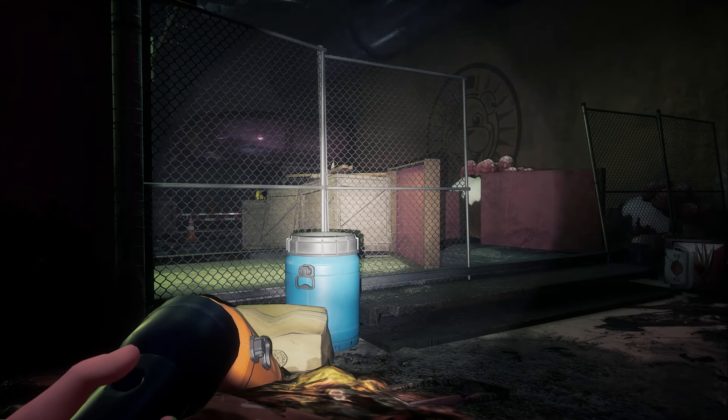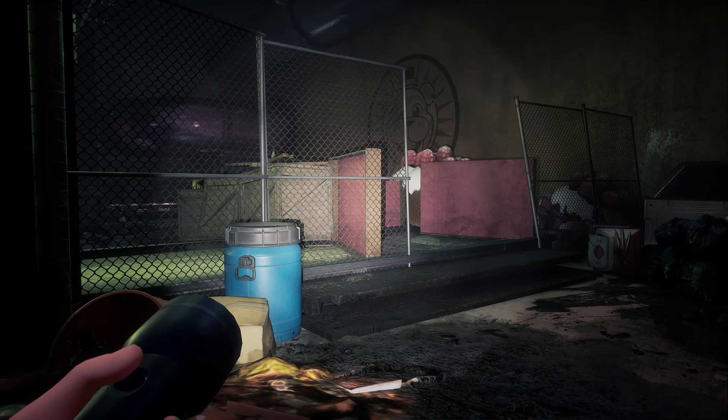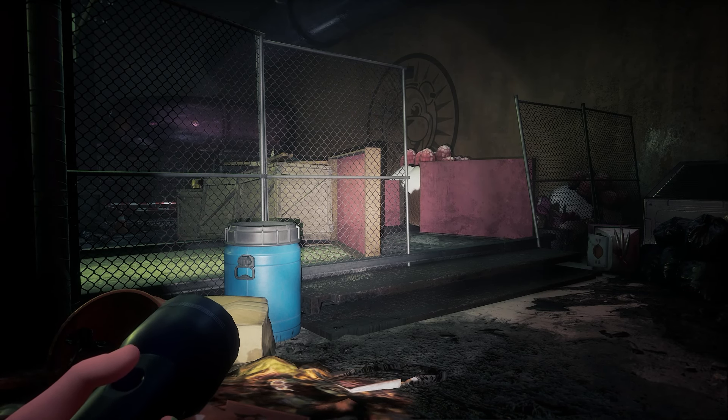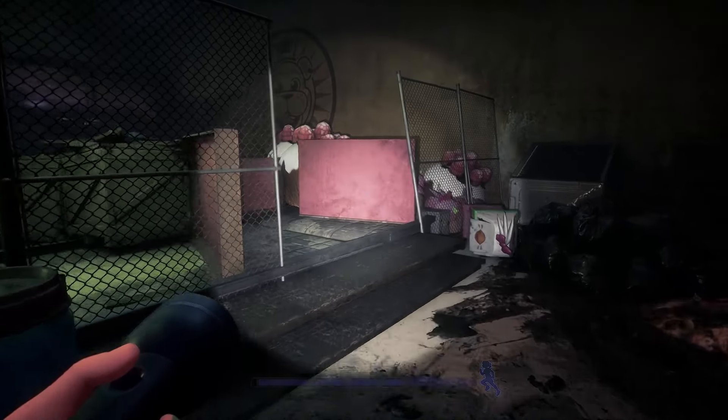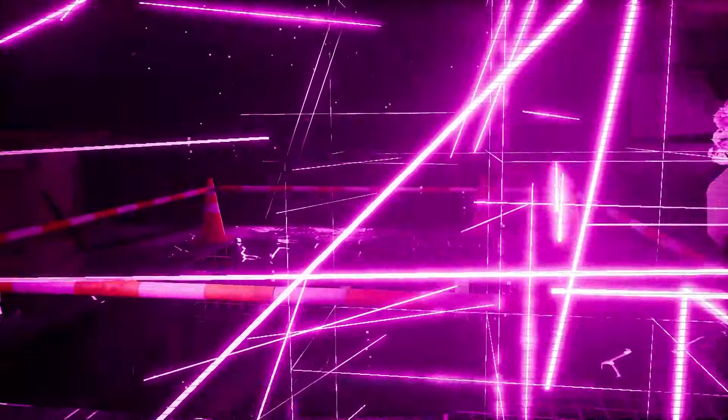Hello everyone and welcome to this chapter 4 walkthrough through the Ruin DLC for Five Nights at Freddy's Security Breach. We find ourselves in the bakery. From here we can move forwards towards this yellow fence, put your mask on to get past it, and then you'll get a nice cutscene.